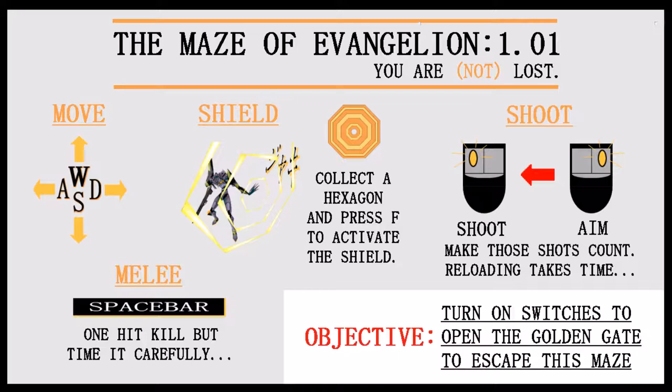So, a little description of this game. It's a top-down maze traversal game with first-person shooting elements in it. You traverse through the maze and turn all the switches from red to green to open the golden gate and escape the maze.